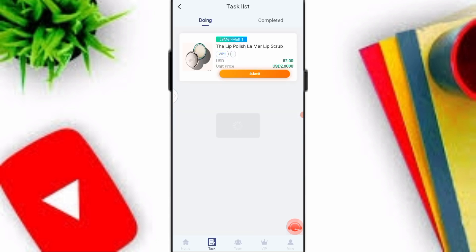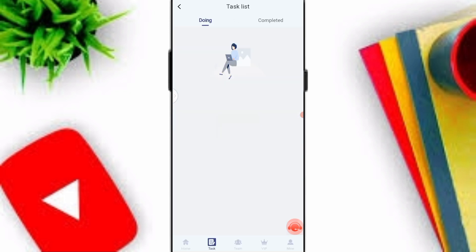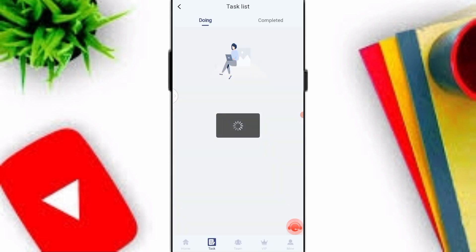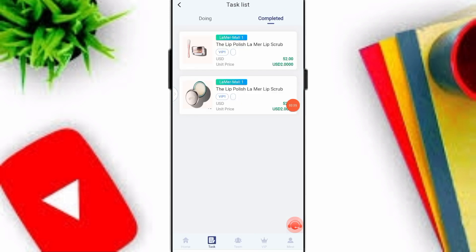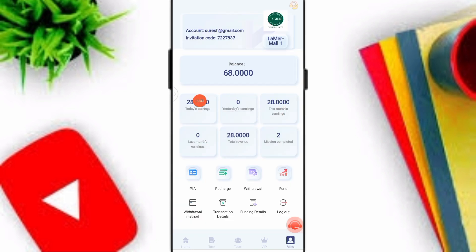I'll complete my two tasks and show you my profit. Here you can see my total profit task list — two plus two, 4 USD — this is my daily profit. You can check out my two days of earnings here.